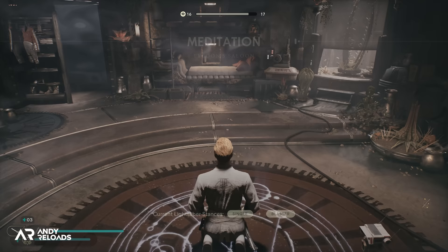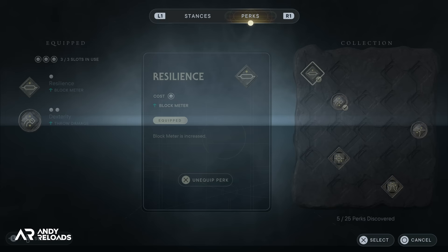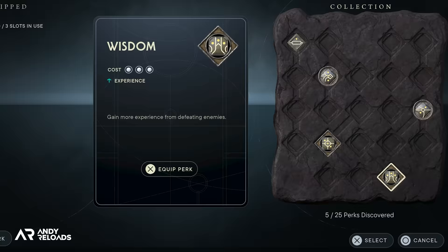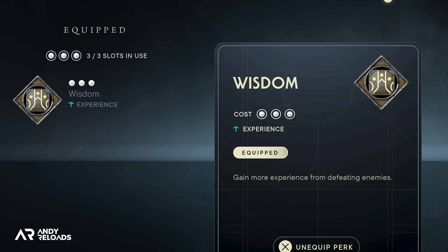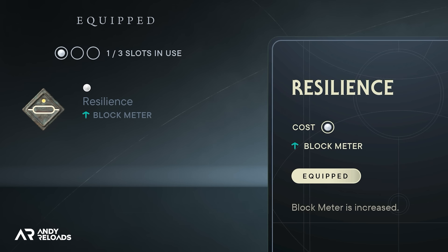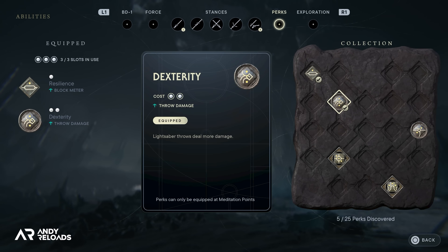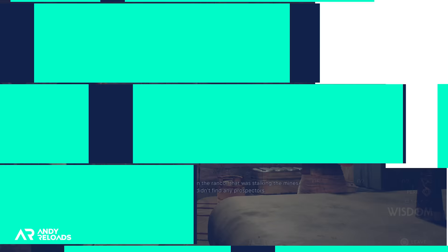There are a couple of important things to know about perks: 25 of them are available to collect in game, and they have a maximum equip capacity of 10. Each perk takes up a different number of capacity slots according to its usefulness — for example, the wisdom perk fills three capacity slots, whereas the resilience perk fills just one. With that maximum of 10 slots unlocked through the storyline, it's up to you to manage what best suits your gameplay style, but definitely equip that wisdom perk as soon as you meet the robot.